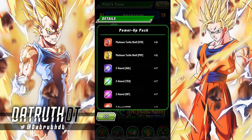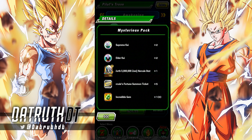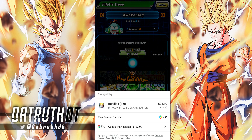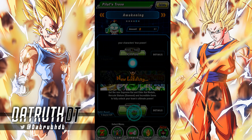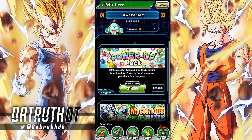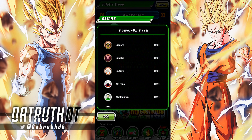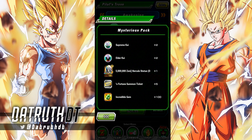We got this mysterious pack right here — 100 incredible gems is nice, this account needs any it can get, and then also a Hercule Fortune summon ticket. Looks like you could buy that three times. Oh, this resets — interesting. They really allowed it on global to be monetized heavily. These reset like weekly and it's packs to get you like awakening metals, and then this one is zenny — it just gives you a ton of zenny. So if you are a lazy whale on global you could just buy a ton of this stuff.